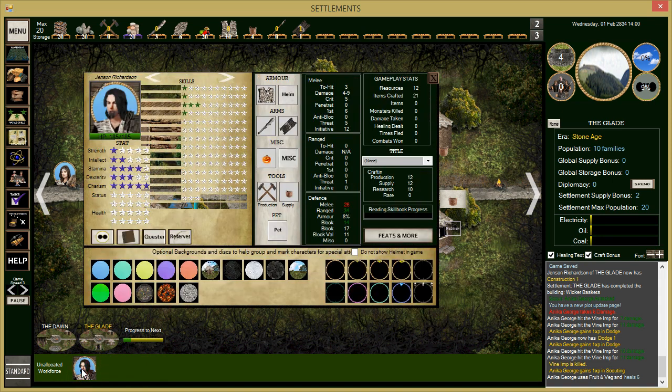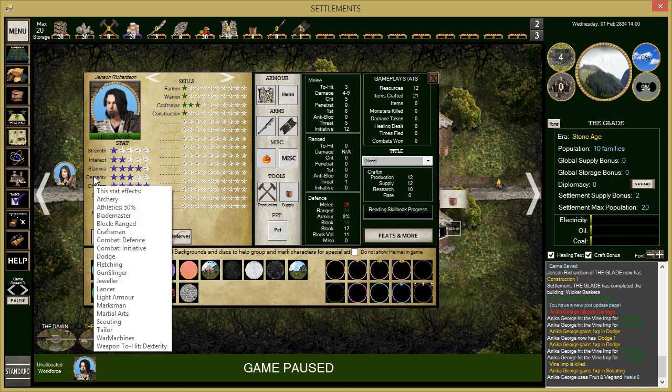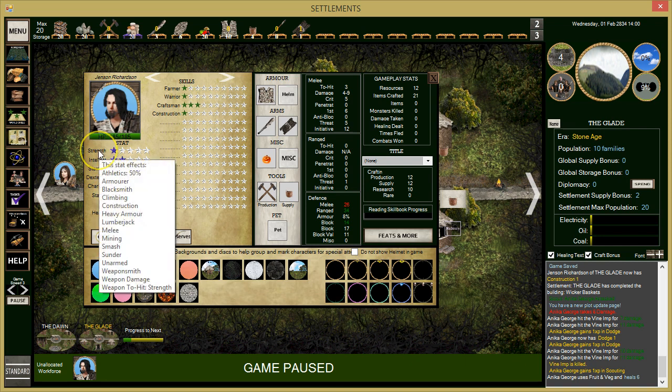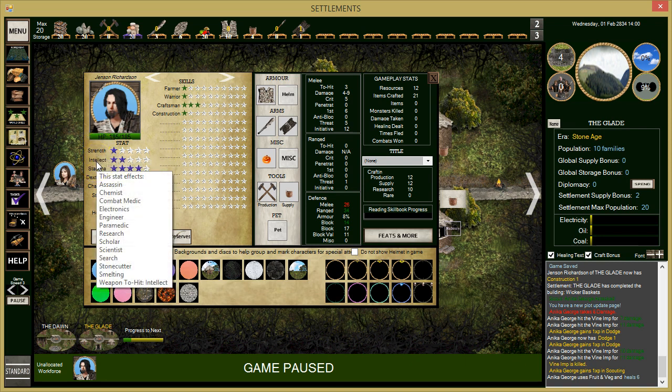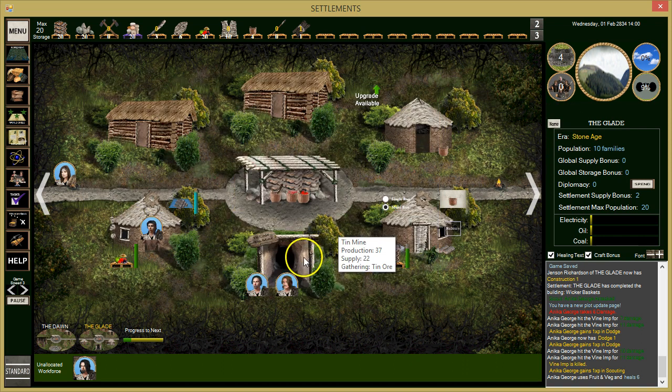Does Jensen have a warrior skill yet? He's a farmer and warrior. He has good stamina but not very good strength, so we don't want him mining. Smelting uses Intellect — which is kind of an odd requirement, but it makes sense.